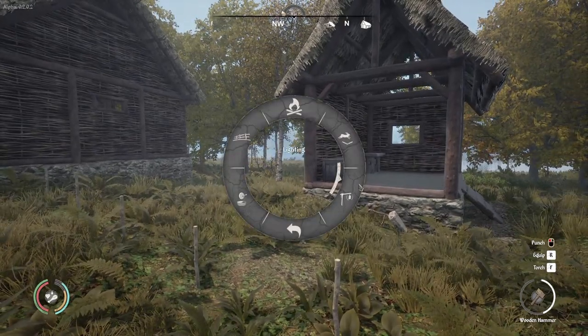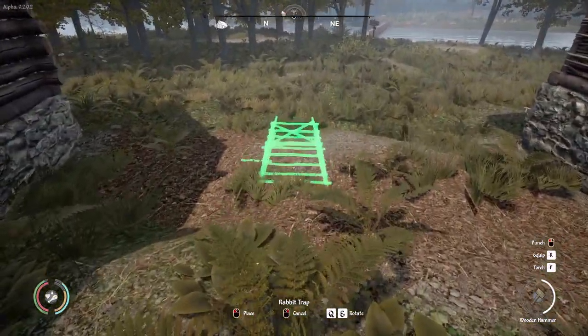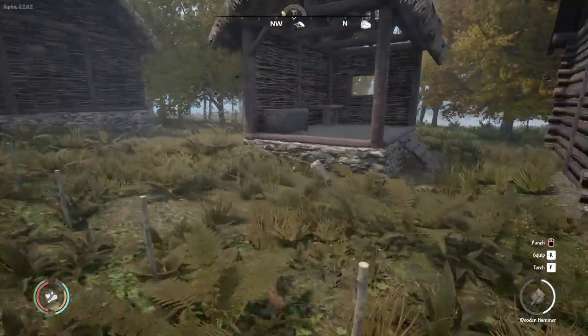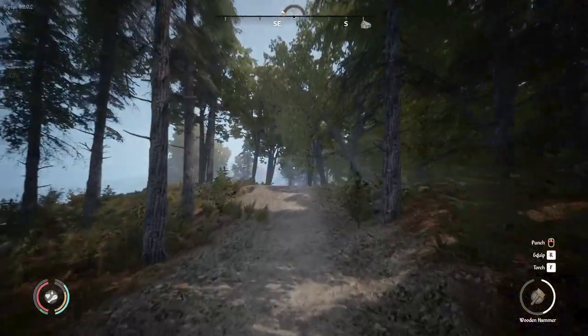That doesn't quite seem right. Let's make a bird trap and just put it somewhere we can actually find it. Put the bird trap there. And then a rabbit trap — we'll pop that over here where it was before. The rabbit trap is done as well, and that'll help with our survival tech stuff if we ever catch anything. And once again, we're on the long, long road back to Gostovia.